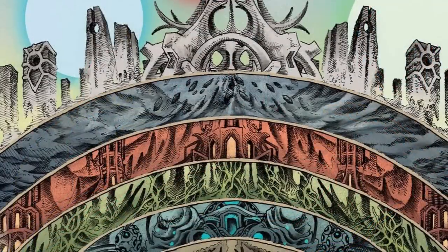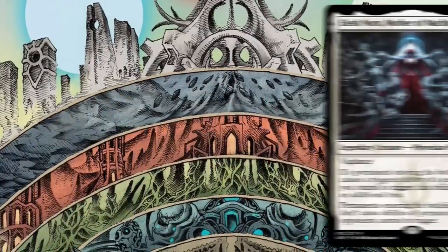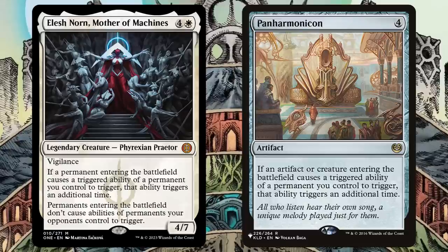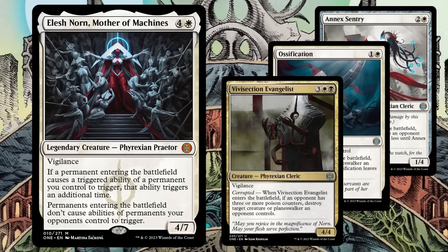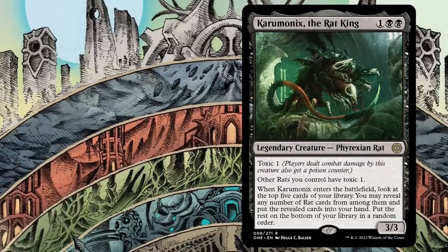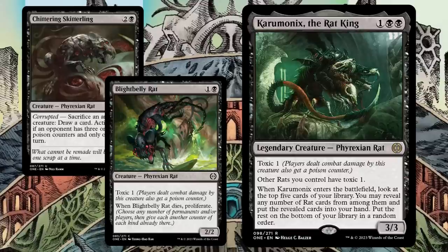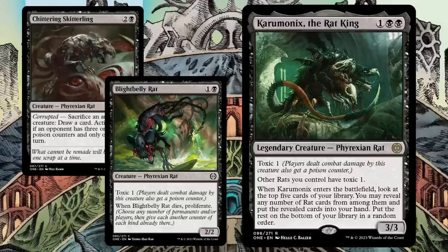In addition to the major archetypes, there are always a few build-arounds that take you in a different direction. Alesh's Norn's Panharmonicon ability has several uses, but it works best to double the removal with Annex Shepherd, Ossification, or Vivisection Evangelist. Karumonix is a rat lord — unfortunately, Chittering Skitterling and Blightbelly Rat are the only other rats in the set, but they're both good in the same kinds of decks as Karumonix, so you might get there.